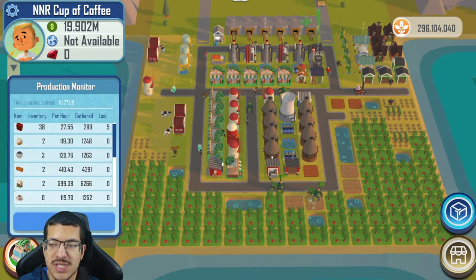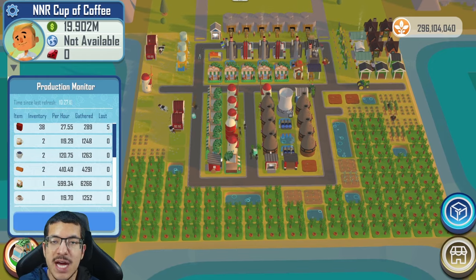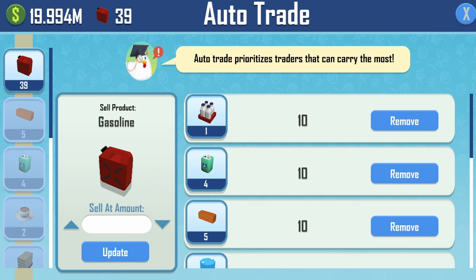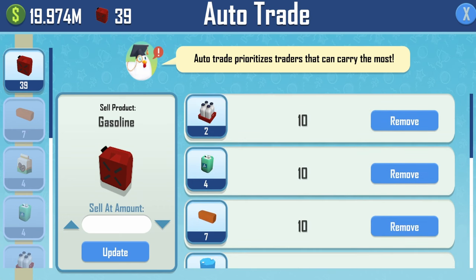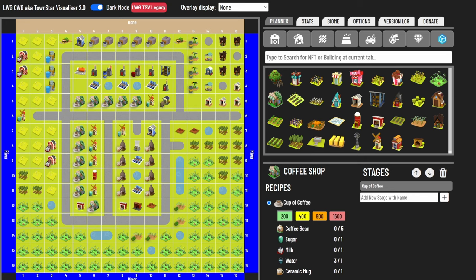There is possibility to improve this — you just have to keep pushing it. For auto trade, you want almost everything at 10, with the exception of coffee beans and sugarcane which can be at 12. You don't need to auto trade gasoline, lumber, or energy unless you are manually making energy — if you are, then add it to auto trade.